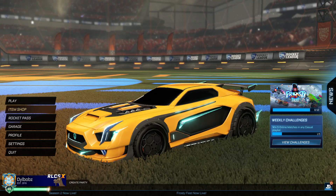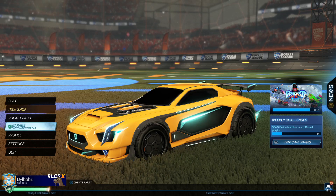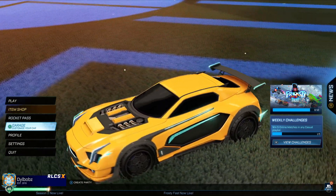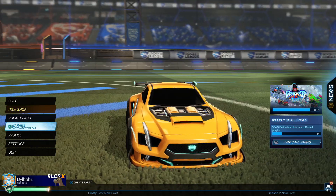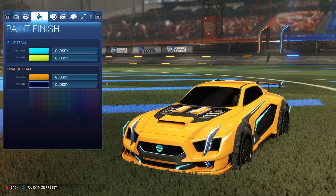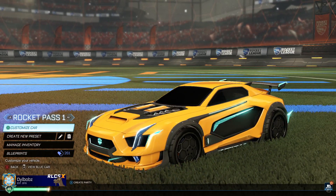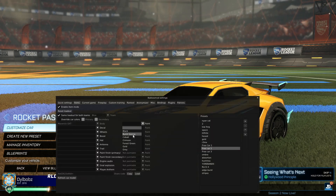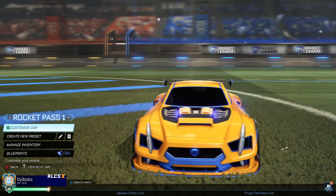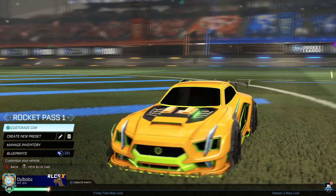We're starting off with Rocket Pass 1. This car is the Maverick GXT, and it looks really, really nice. This is the non-painted version, and the lights on it are sort of this turquoise colour. It's got a Rocket League badge on the front, its engine is showing, the spoiler looks good, and the lights are really cool. When you change the accent colour, the lights do not change. However, when you change the painted version of this car, that's when the lights change colour. So if we change the painted version to Cobalt, the lights now change to Cobalt as well.